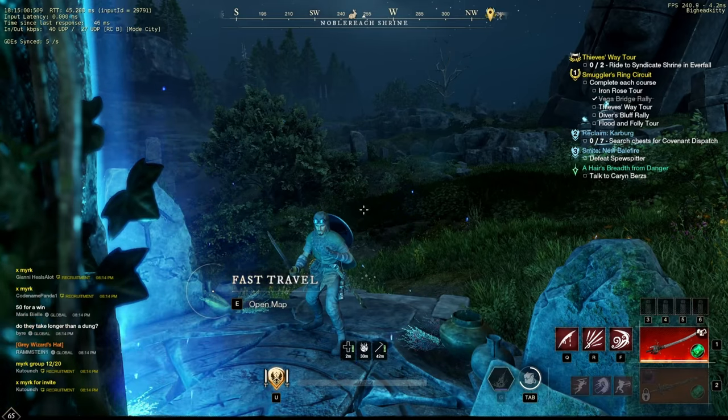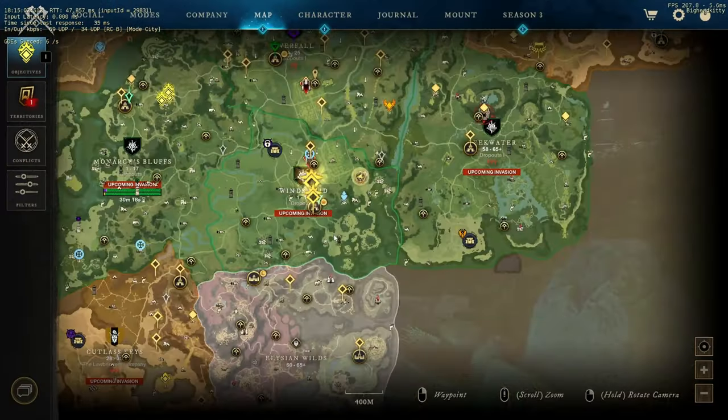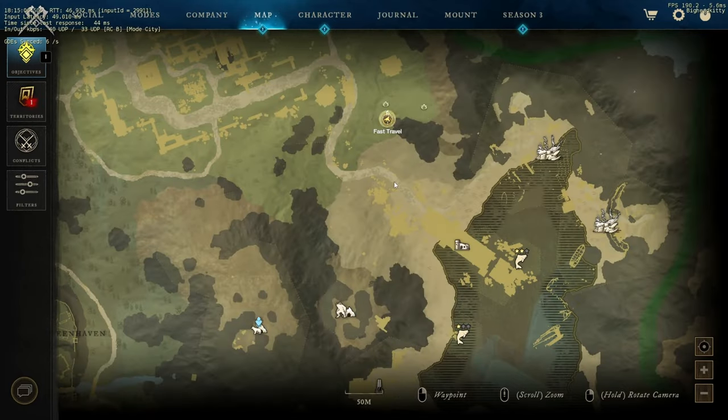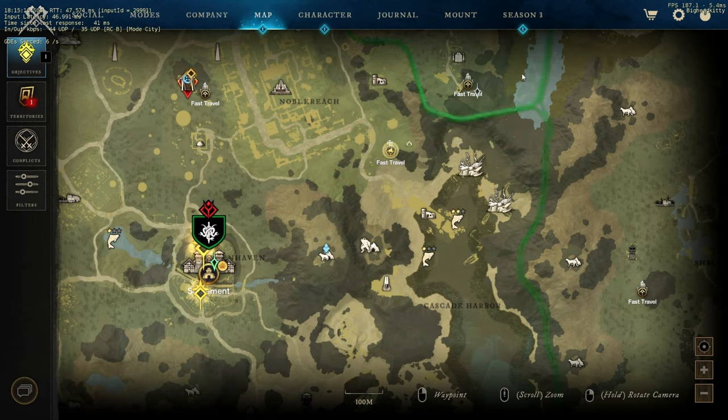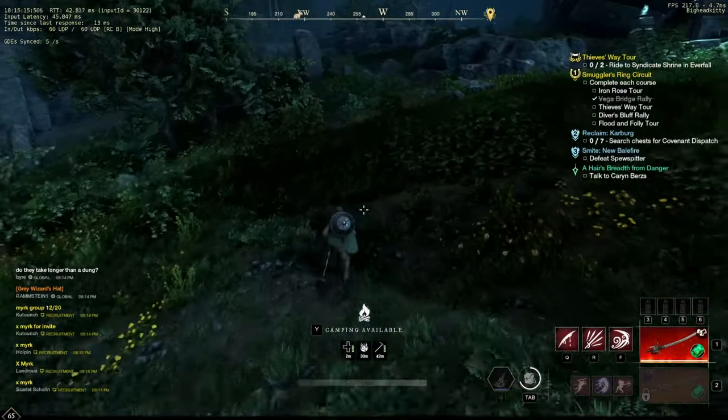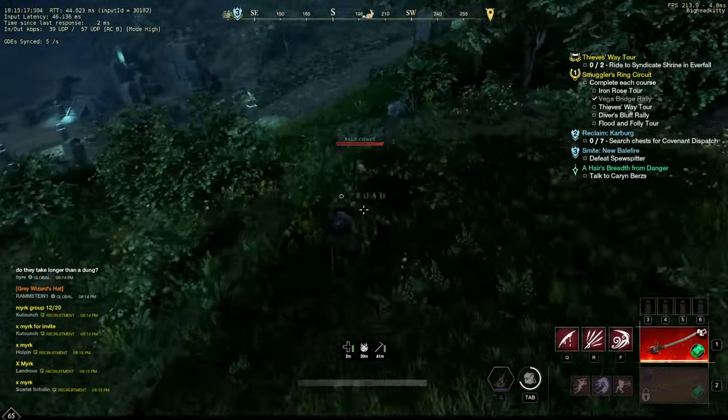For spot number three, we're going to head down into Windsward. When we get to the settlement, we're going to head up to the Noble Reach Shrine, and then basically all around this area on these mountains there are iron ore nodes. First, always run over here to the left and get those nodes — there are four or five — and then there are a lot of bunnies too, so kill those for that sumptuous rabbit meat.